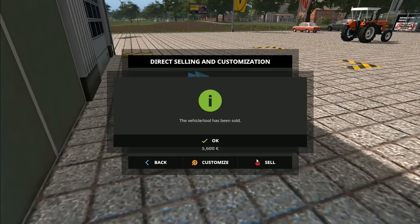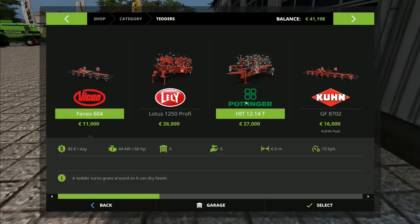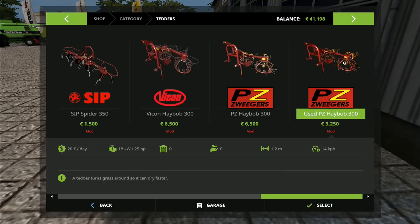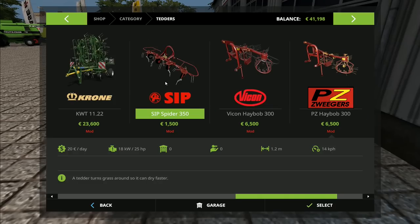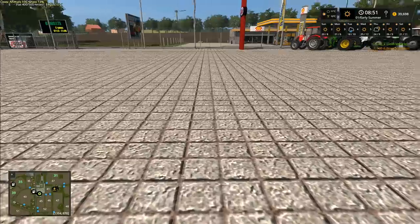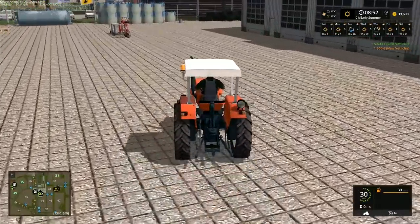We sold that one back and we need to go to the shop to buy something to start turning our hay. My original plan was to use the hay bob - we've got the Vicon hay bob which is 1.2 meters. But it's only 1.2 meters wide and I don't currently have Course Play installed on this map, and the fields can't use hired help. So I'm thinking we'll do that next year and do small bales. This year we're just going to go with this tedder here and buy it for 1,500 euros.